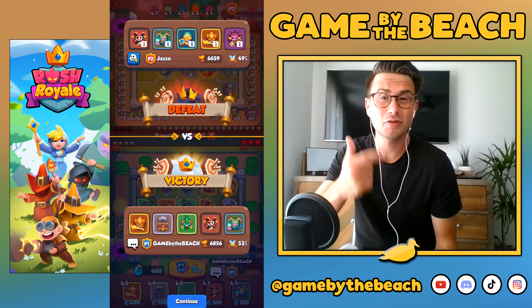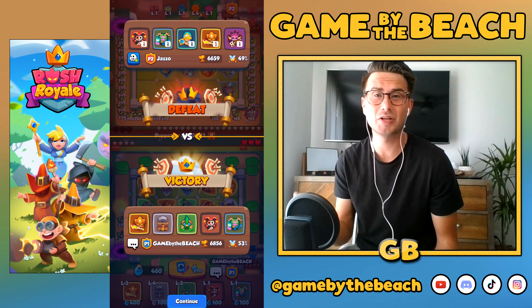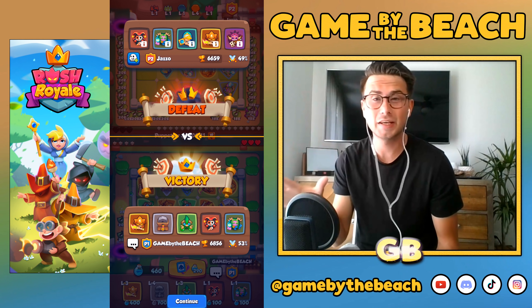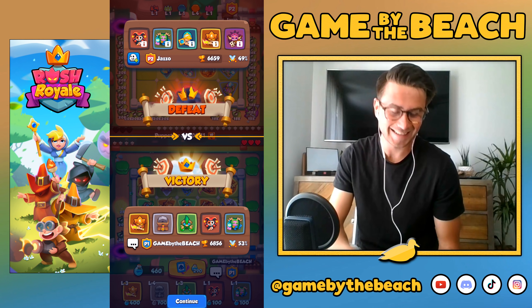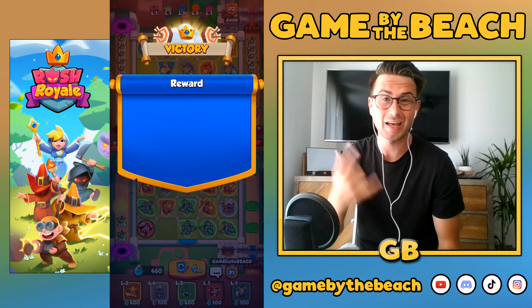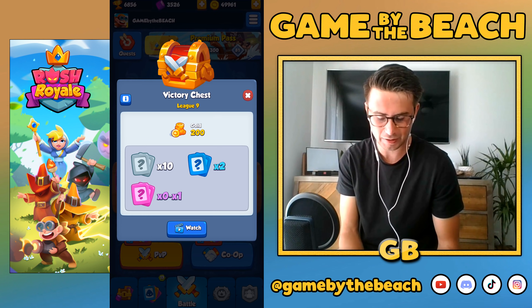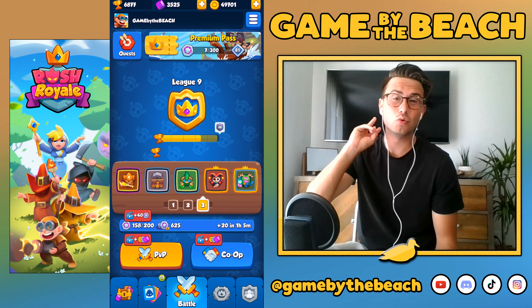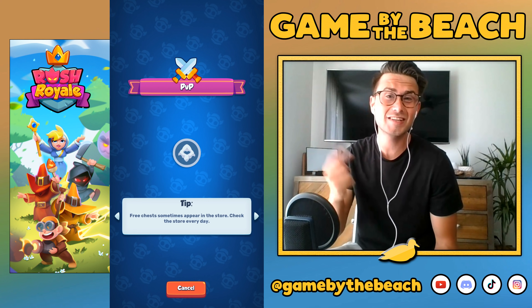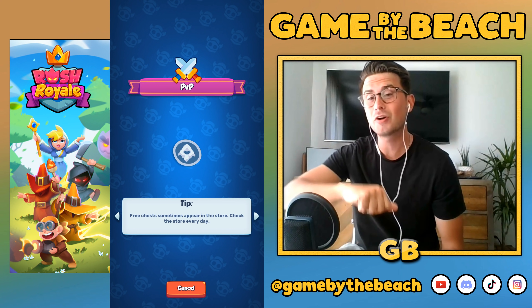You see it here: Alchemist, Thunderer, Grindstone — really, really strong. Alchemist and Grindstone is a really good combination. Thunderer kind of slows everybody down and does those multi-kills that take care of the monsters damaged by the Alchemist. We had 1.3 million damage done by the Alchemist right there. So let's jump into deck number two, which is this Inquiz deck, which also has Grindstone in it.